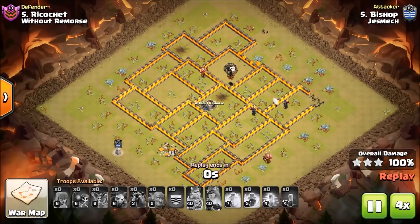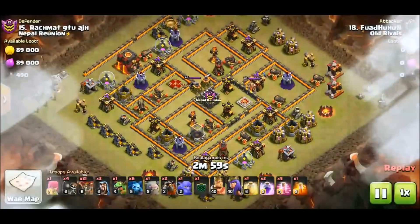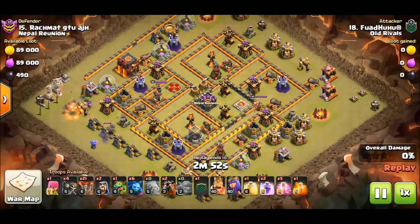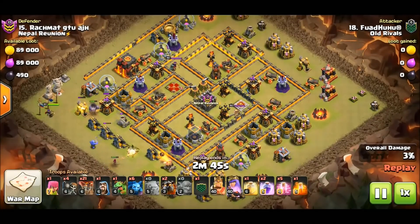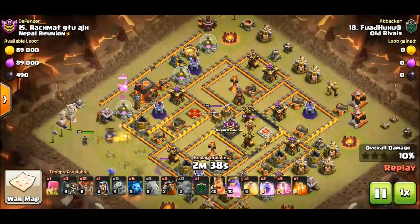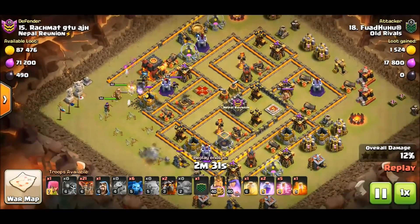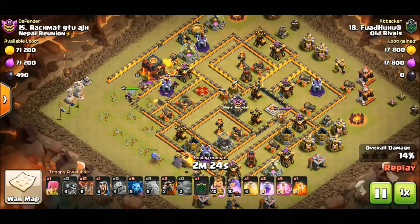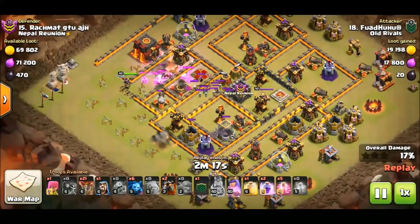Let's move on to this Sui La Lune from Old Rivals — this is by Fwad Humud, I probably screwed that name up, sorry about that. There's another one of those Bowlers, but this one is a Golem-based attack — this is more of a Gola Loon. I wanted to include a couple of different air attacks toward the end of the video. As you can see, that Golem is already shredded but it bought time for his Royals to get in.